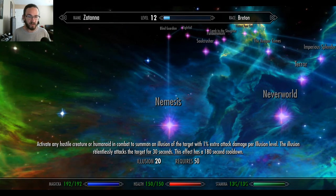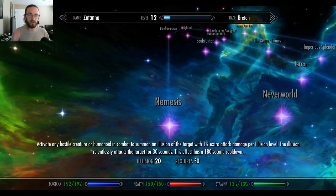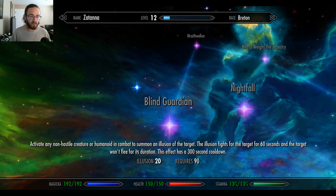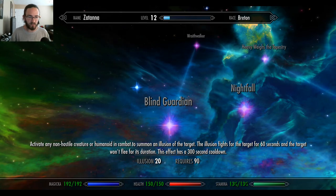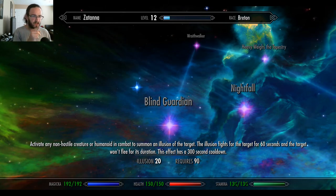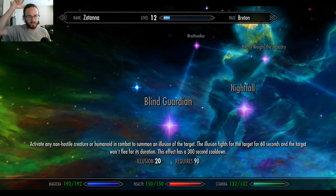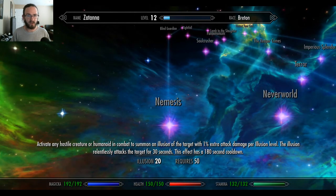Nemesis: activate any hostile creature or humanoid in combat to summon an illusion of the target with 1% extra attack damage per illusion level. That's so cool — you literally make a clone of them, and it's going to be stronger because of your illusion level. Blind Guardian: activate any non-hostile creature or humanoid in combat to summon an illusion of the target. The illusion fights for the target for 60 seconds and the target won't flee for its duration. I guess it's for your follower — you can make an illusion of your follower or a non-hostile creature.